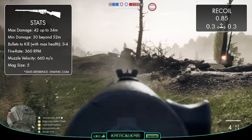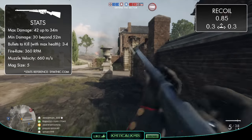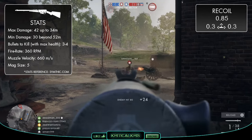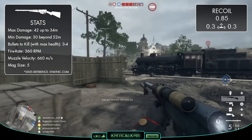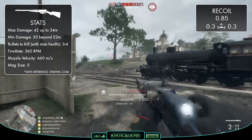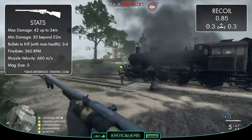This damage will start to drop off beyond 34 metres, down to its minimum damage of 30 beyond 52 metres, which unfortunately takes an otherwise solid damage output a bit below some of the others, and this just isn't quite enough to keep it to a 3-bullet kill. Beyond around 48 metres, it's going to take an extra 4th bullet to put down another player, so although it's a strong weapon at close to medium ranges, it's going to be considerably weaker further away.